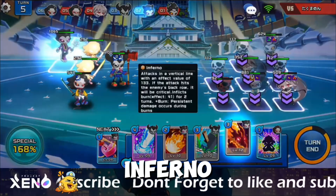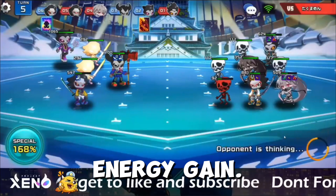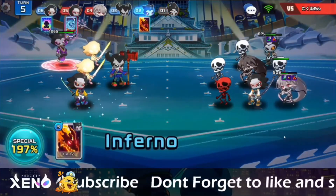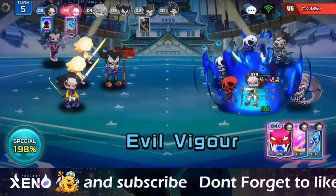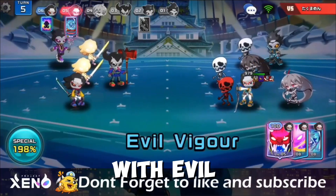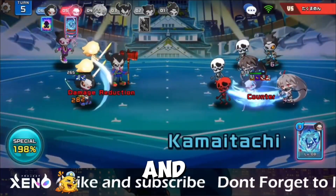I will use Inferno to his back lane and Meditation for increased damage and energy gain. He attacked with Evil Vigor, Craving that decreases our attack and speed, and Cometachi.